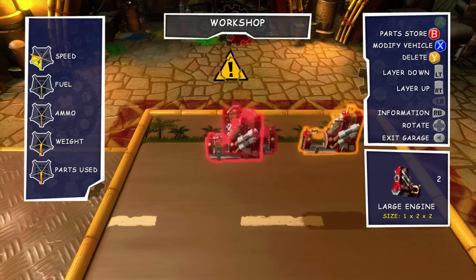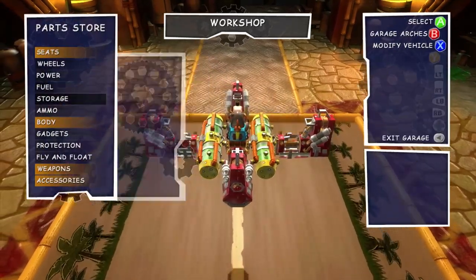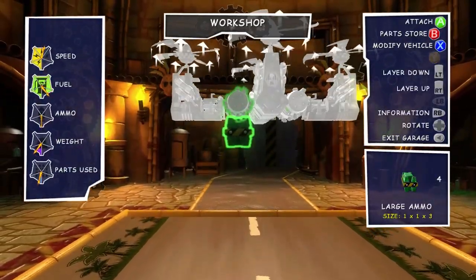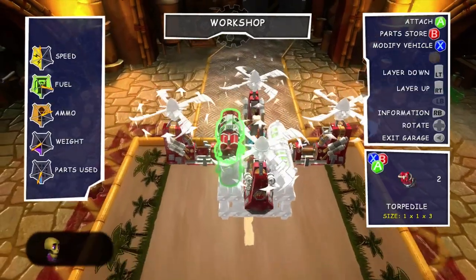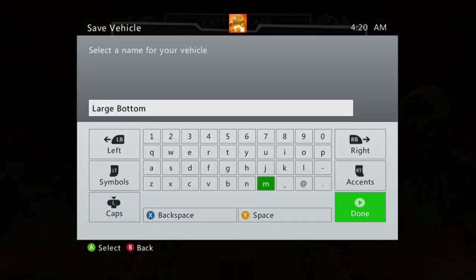What we're going to do is take some large engines, stick them out to the sides, put a seat directly in the middle, add some fuel on the sides, then go down to propellers — we'll grab some large ones and stick them on all four corners. Finally, we need a weapon and some ammo. We'll grab some large ammos — four of them — then go to weapons and grab our torpedoes, sticking on two of those. You could use lasers for this but the lasers are very hard to aim from a distance. I'll paint it purple and, because we've got so many large ammos on the bottom, I'm going to call this one the Large Bottom.